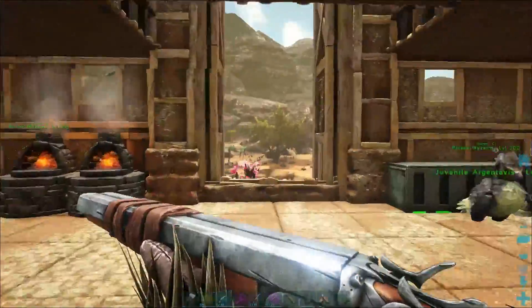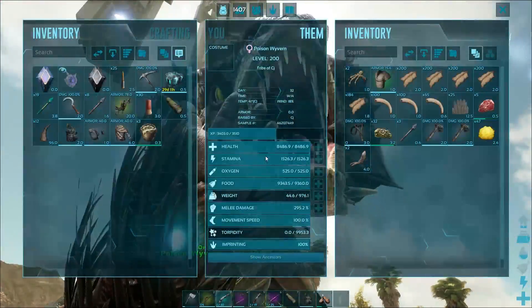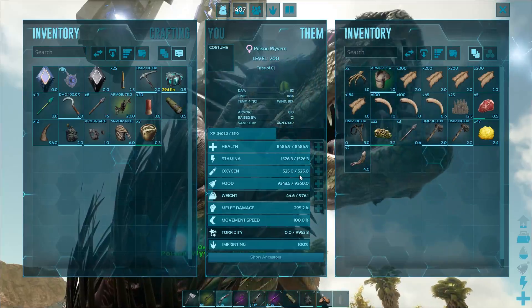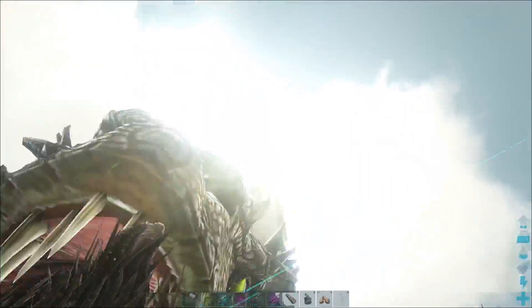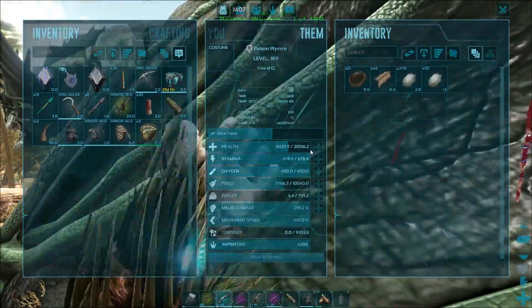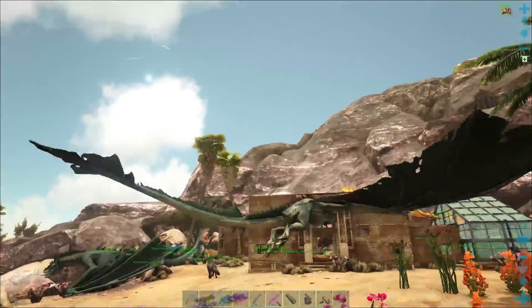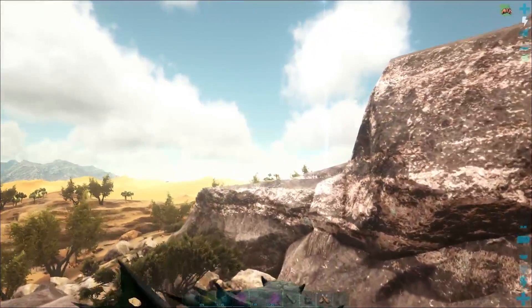The question is which wyvern to take. This one is our weight one — weight and stamina, I think. You are our health one. I think we'll just take you for the time being because you have the most stamina out of all of them, and it's going to be extremely quick to get down there with this guy.